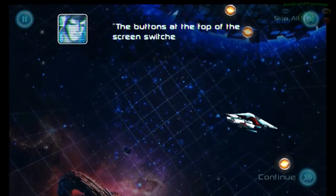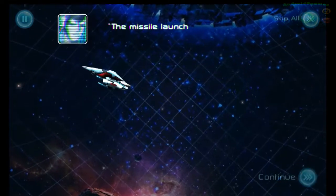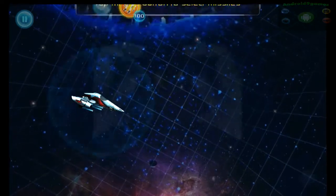The buttons at the top of the screen switch between your installed weapons. The missile launcher is great for taking out larger enemy ships.